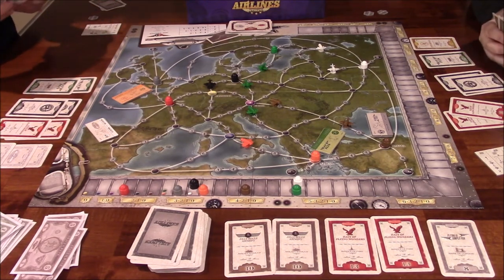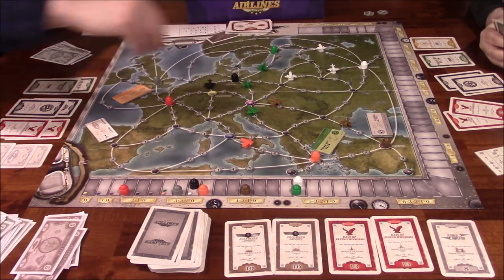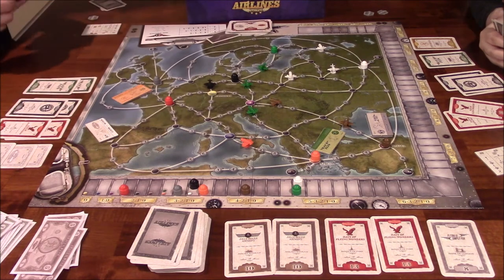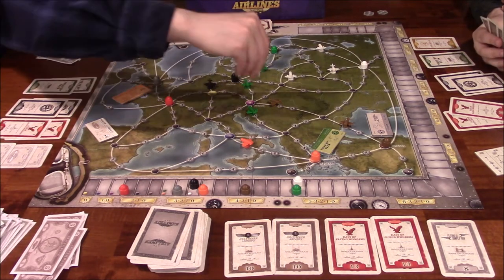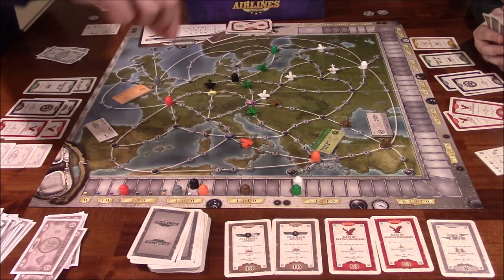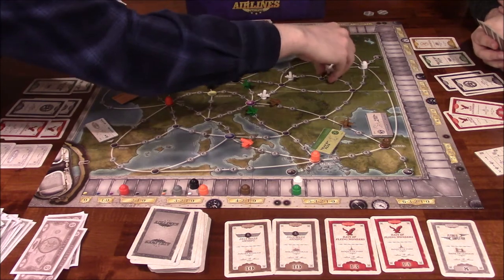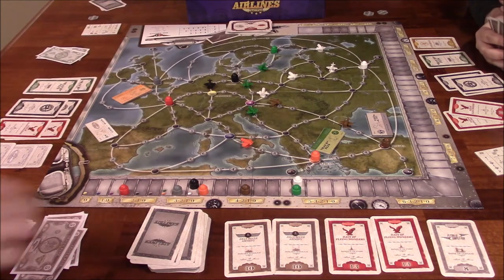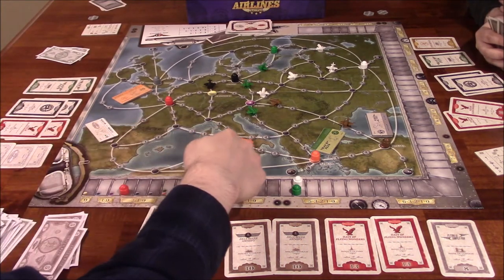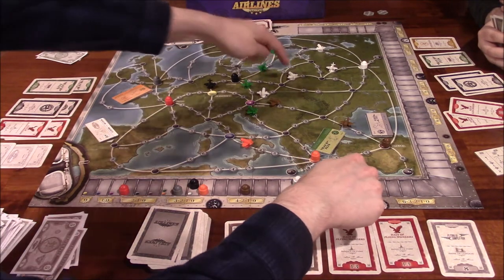Vince spends three million to buy another white plane, then builds a second white for three million more. He carefully recounts the white airline tracker: four plus eight is twelve, plus three plus three equals fourteen total spaces moved. Checking from the starting space: one through fourteen. That was a big development for white.